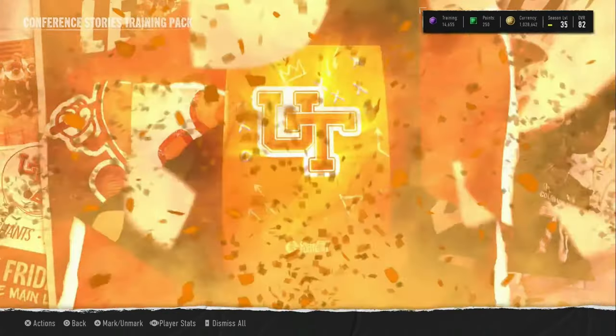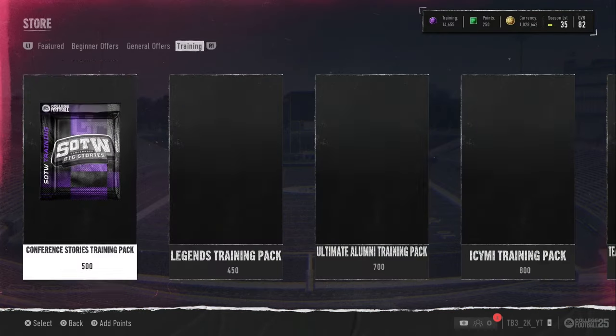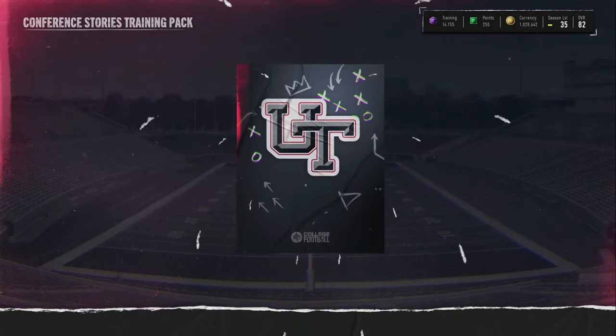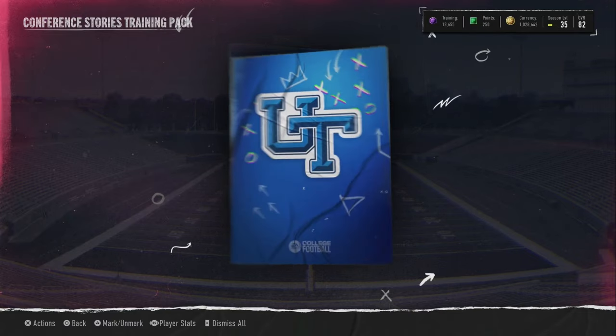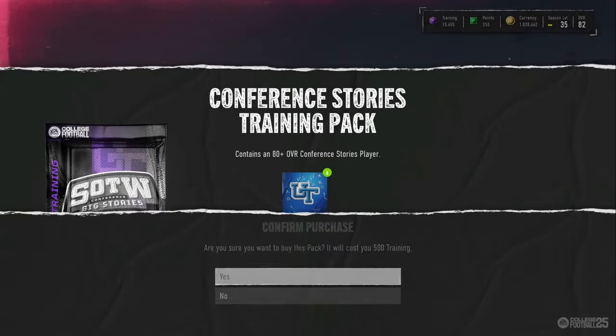We do get an orange animation. It is an 83 overall card. We're really hoping to get the receiver and the safety — that would be a huge pull. We got an 80 overall. It's a blue animation for that one. That's one of the new halfbacks, the new 80 overall halfback right there. He has 79 speed for some reason, but he has 81 in a different stat.